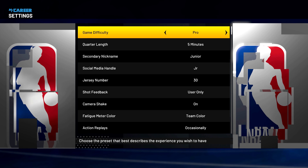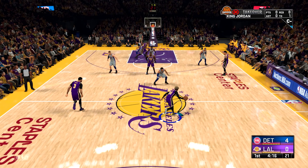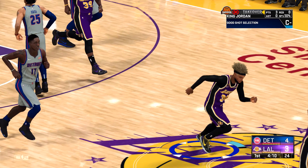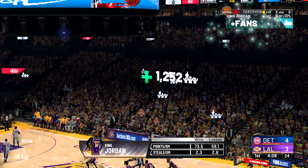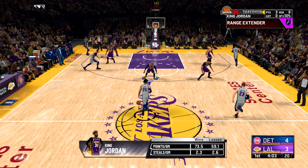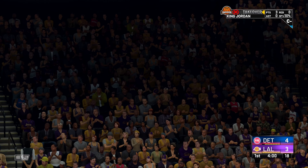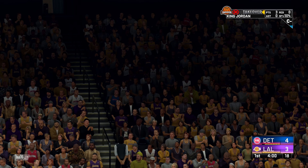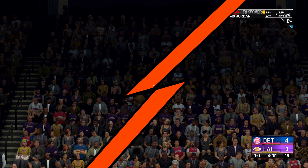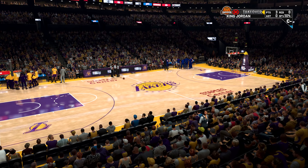All you gotta do is spam the behind-the-back step back and just pull — that's all you gotta do. It's that simple. You can do that from any angle on the floor. They make it so easy for you to get your hot spots that way. You just spam the behind-the-back snatch back and pull, and you would definitely hit it. It's so easy to green, especially if you're using the jump shot I gave y'all.